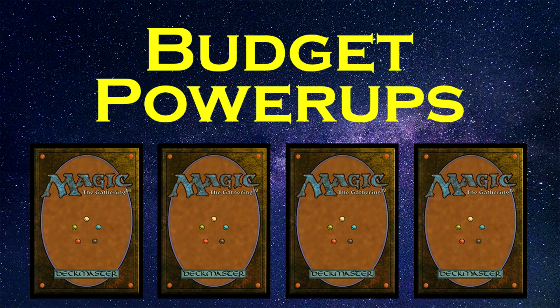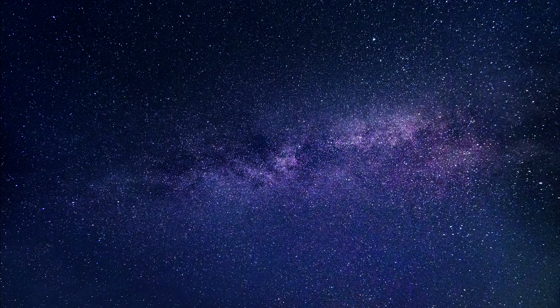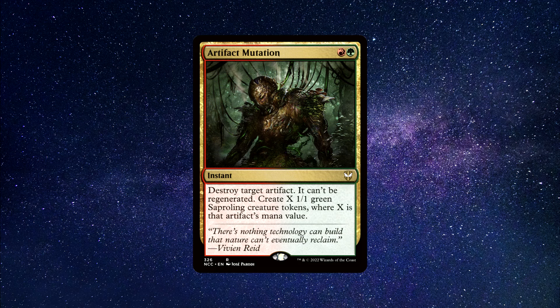Okie dokie, without further ado, sit back, relax and enjoy the show. Let's dive into these Power-Ups. Number 1: Artifact Mutation — an instant spell that costs 1 green and 1 red mana to cast.